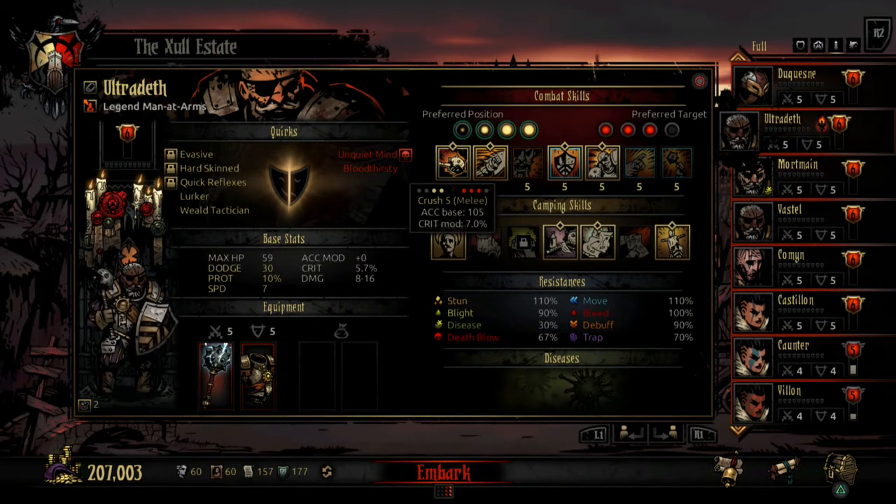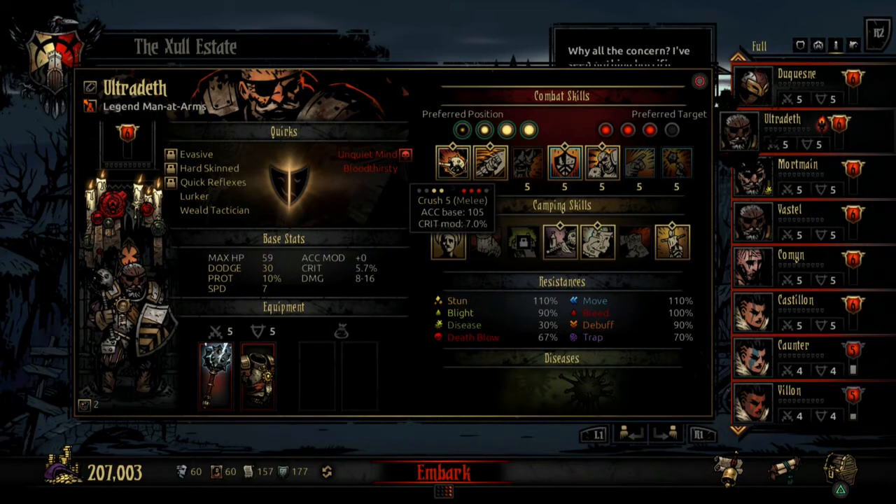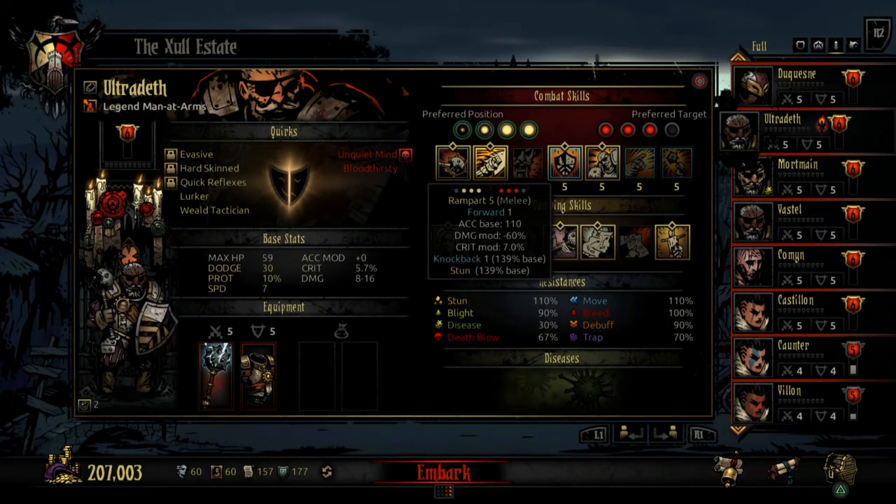As a melee character, he has Crush, which is just a straight melee attack that affects the three front positions. It does have a high crit mod but a low accuracy base, so it's not a really go-to ability because it misses a lot. Then there's Rampart. This is a pretty good one because it stuns, it knocks back, and it has a very good base of 139%. It also has a good crit mod of 7% so it crits often. And if you get tossed around in the group, you can use it to move forward because it has a forward one, moving your character back to where it's supposed to be.